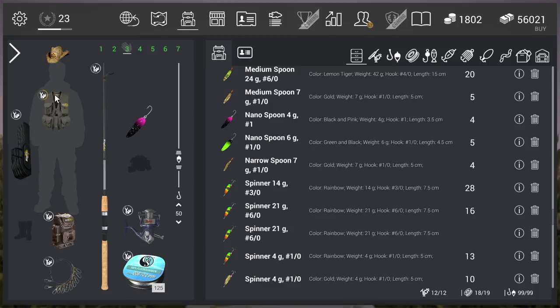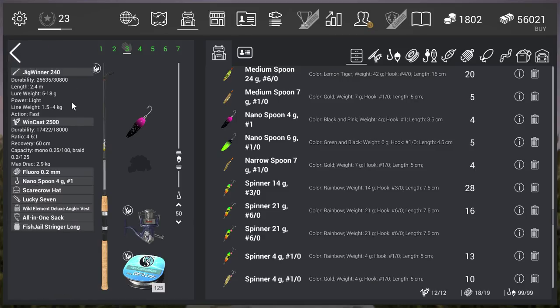Now it's time to check the setup. The good thing is that with level 12 gear you get a very solid setup and you don't need to be afraid of breaking stuff. I went with the Jig Winner 240 — it has a lure weight of 5 to 18 grams. I'm using a 4g lure so the weight isn't optimal, but that doesn't really matter because you only need to cast about 20 meters. Line weight is 4 kilograms test — more than enough. You can catch every crappy, white crappy, black crappy, red-ear sunfish with this setup.